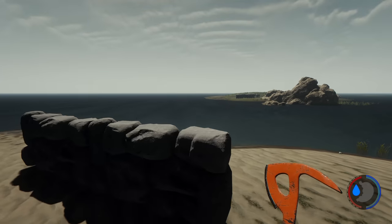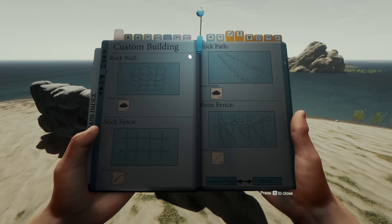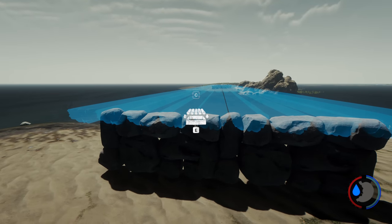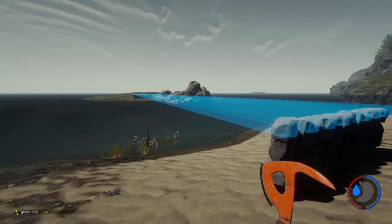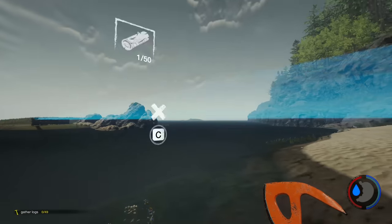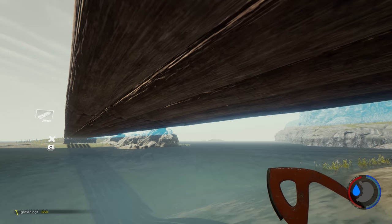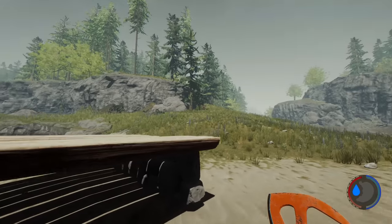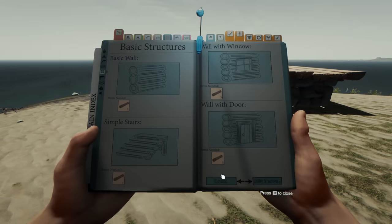Once that's done, open up the book and go to custom floor. Boom — it's automatic. That's all you really need to do. Because it's so wide it's going to use a lot of logs. That's 50 logs. You will need to build stairs up to it.